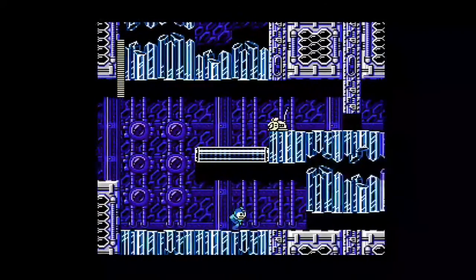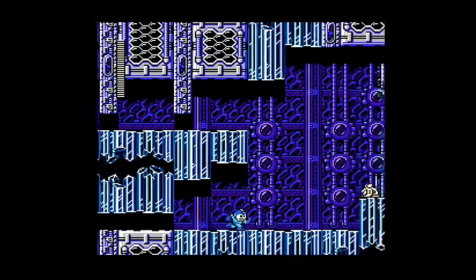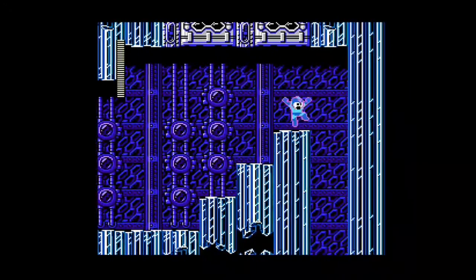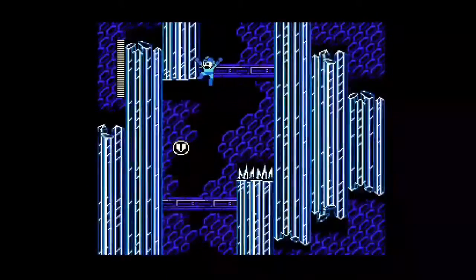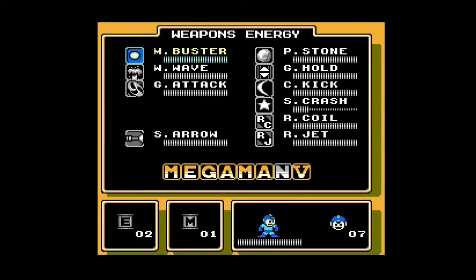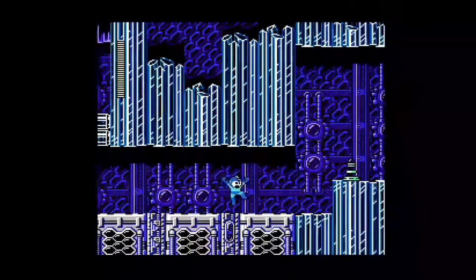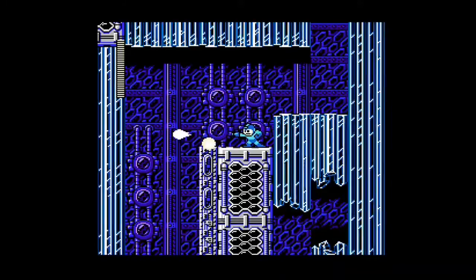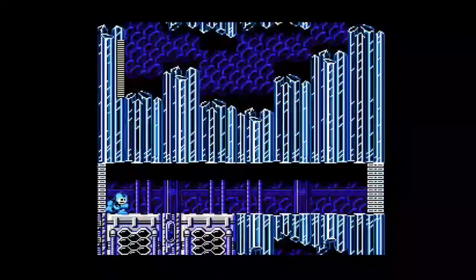Up above is actually where you can get another m-tank, but you can only carry one m-tank so it doesn't appear there as you can see. Here you got these mouse things. As soon as you get past this part, go to your left — there we go, I got the V in Mega Man 5! V stands for 5 in Roman numerals. We've got one more letter to get and once we get it we'll get something pretty nice.